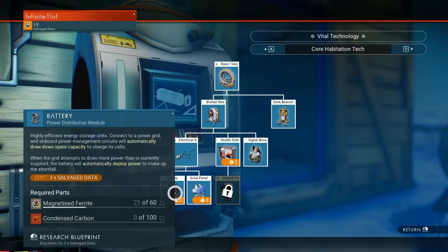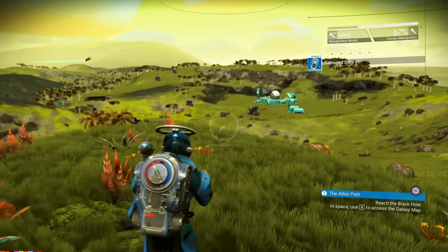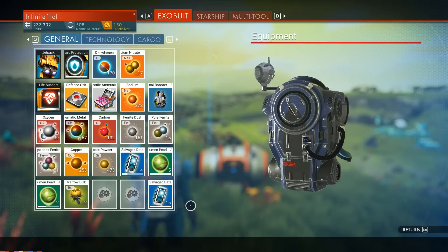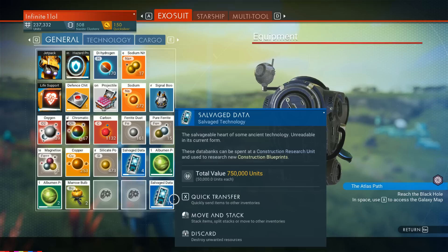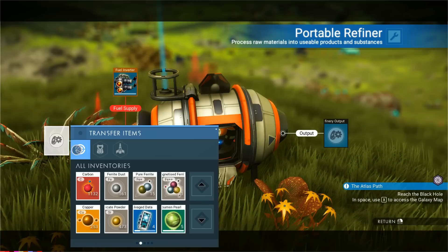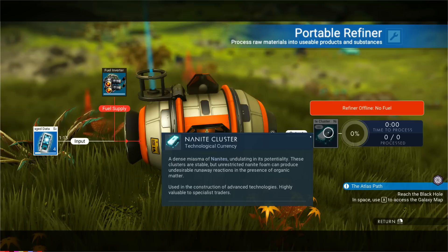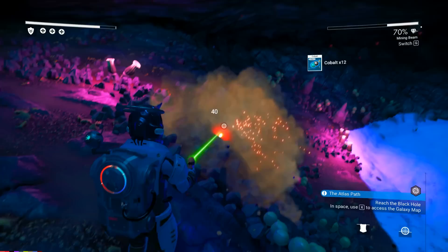There are three main things you can do with salvage modules. First, use them to unlock base building upgrades — this is the first thing I recommend in the beginning of the game. Second, if you don't care about base building yet, you can sell them for units. They're some of the most expensive items early on, selling for about 750,000 units for a full stack of 15. You can make millions in just a few minutes by searching for buried technology. Try to save at least a few for base building parts though. Third, you can break them down in your refiner into nanite units — definitely do this if you don't have enough nanites.